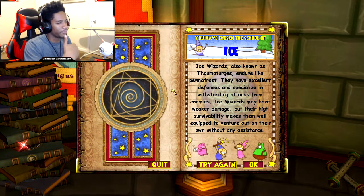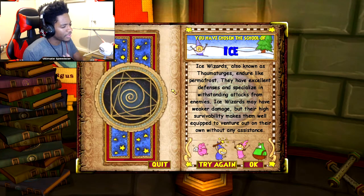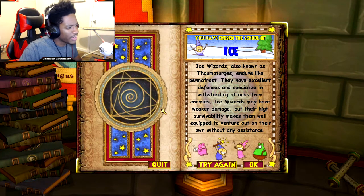Ice wizards are mostly defensive. They got a lot of health, their resist is very high — the usuals. They don't really do a lot of damage, but that's where we're gonna make up with the fire spells. So let's go.